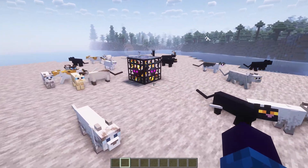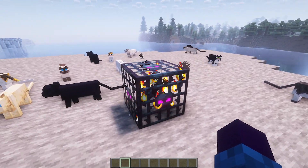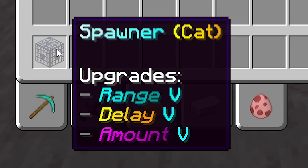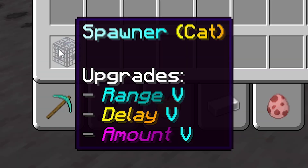Now let's say you want to move this spawner — that's very easily done because you can just left click to mine it. And if you look at the spawner in your inventory, you can see that all the upgrades carry over. It still has range five, delay five, and amount five even though we picked it up. We can now just place it down somewhere again and it will have those same upgrades.